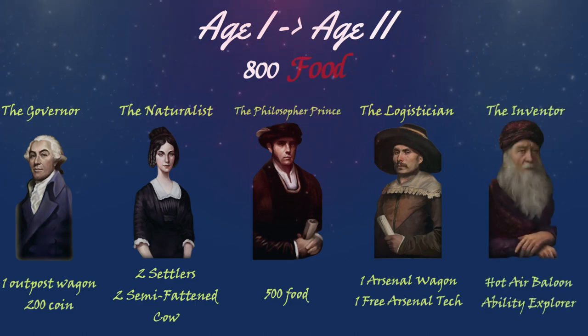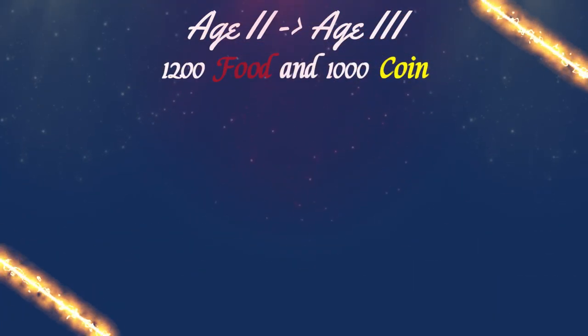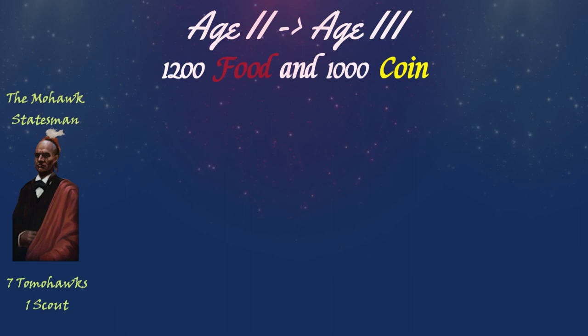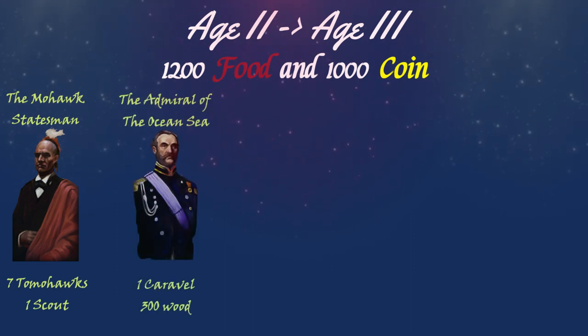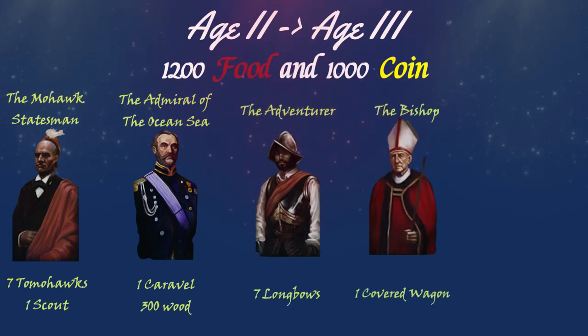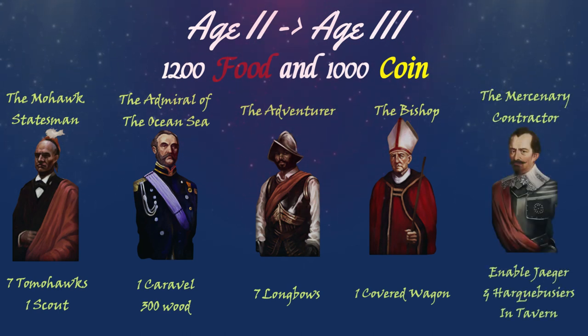From age 2 to age 3 you can age up with seven Haudenosaunee tomahawks and one native scout, or age up with one caravel and 300 wood, or seven longbows, or one covered wagon, or the ability to get jaegers and arcabuceros enabled inside the tavern.